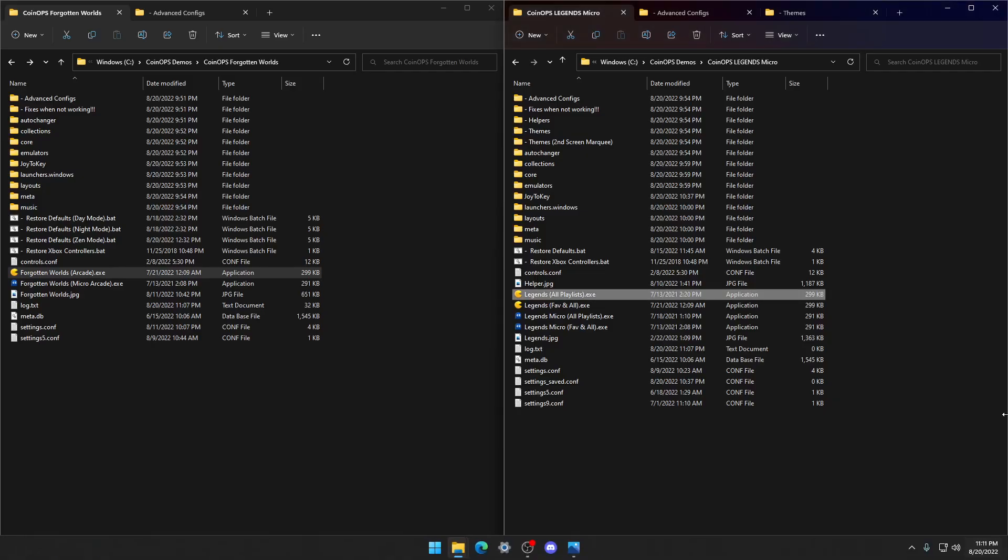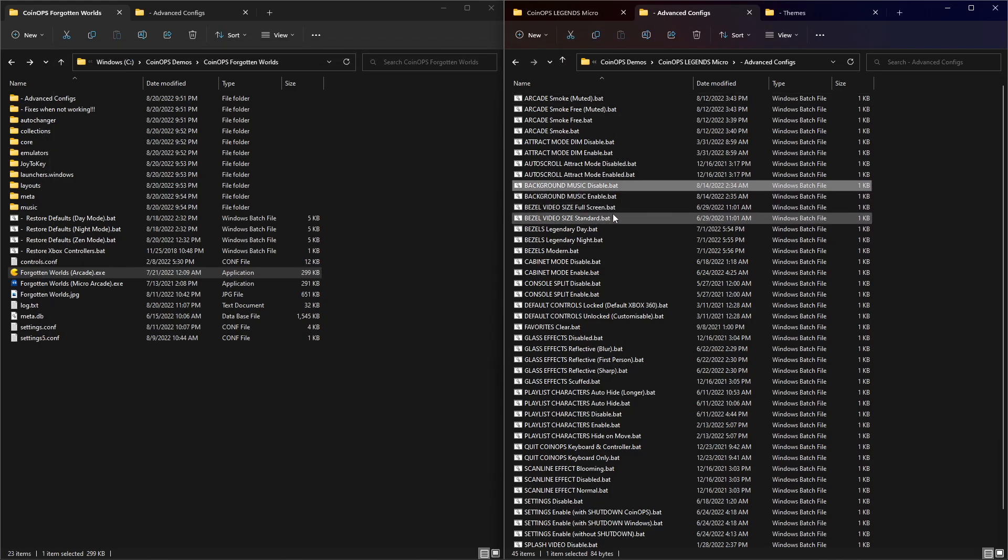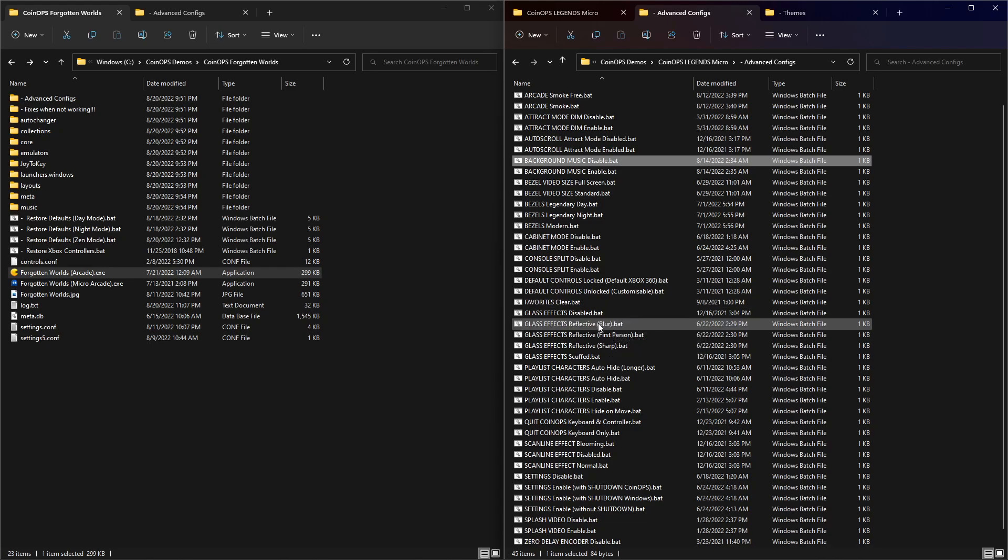Let's get out of here and take a look at the advanced configs. You'll be able to turn on the smoke and make the arcade quiet, turn the smoke off and make the arcade quiet, make the arcade loud with no smoke, and have both smoke and arcade noise. Let's disable the background music right now — we've heard a lot of that. If you look here, look at all these: these are Legends-style bats. You can change into day mode, night mode, change the bezels here to modern, night and day. Cabinet mode — those are for running multiple bats at the same time as noted in the readmes. Glass effects, playlist characters — yeah, these are all Legends-style bats.